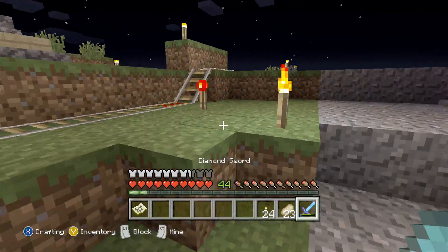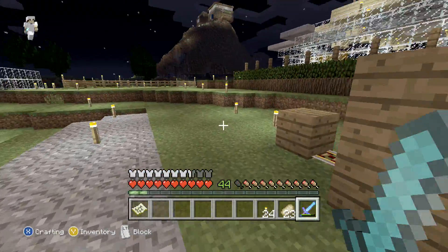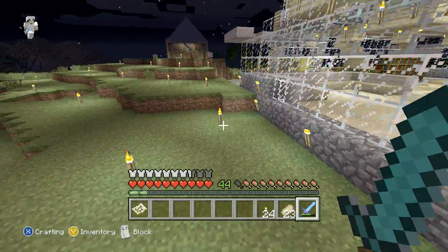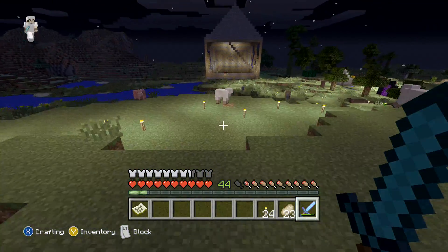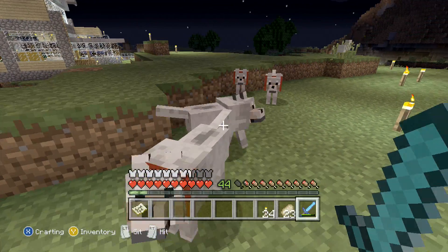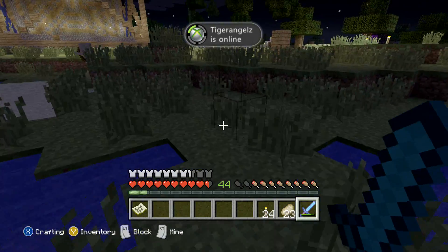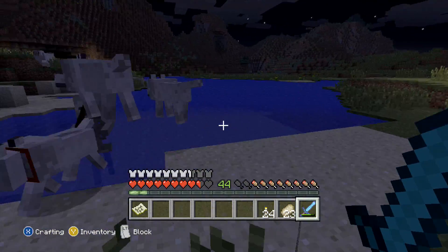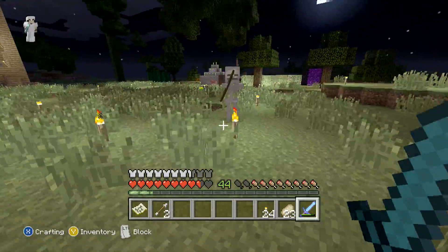There's a creeper over there. We'll just run away from it because I don't want it killing my dogs. As you may be able to see, my diamond sword is enchanted with Sharpness 1. And there's a skeleton over there, so let's go kill it. Get it done.